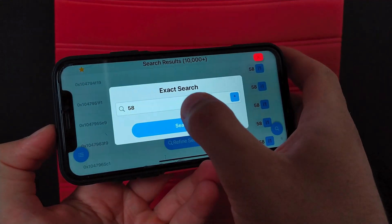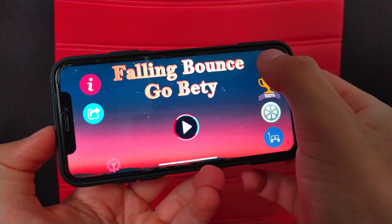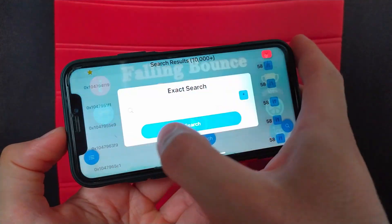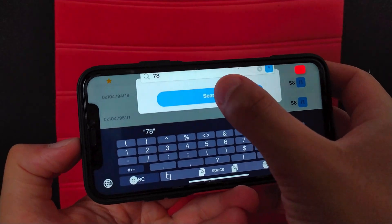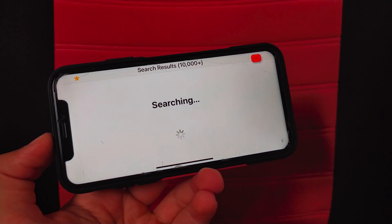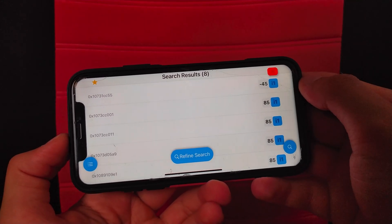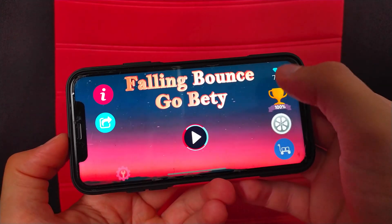Click Exact Search. Change the number of diamonds — previously I had 58, and now I have 78. Type 78 and press Search. I now have 8 results. Always make sure you get 3 results or less.